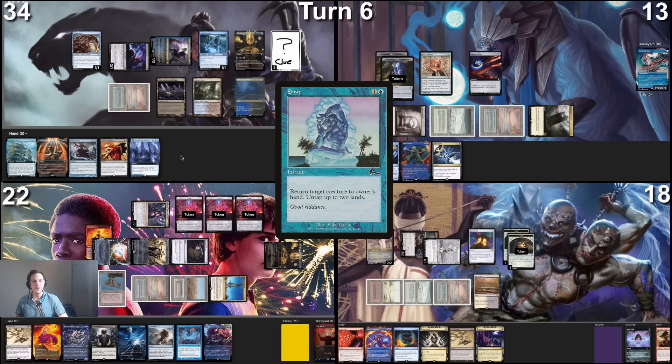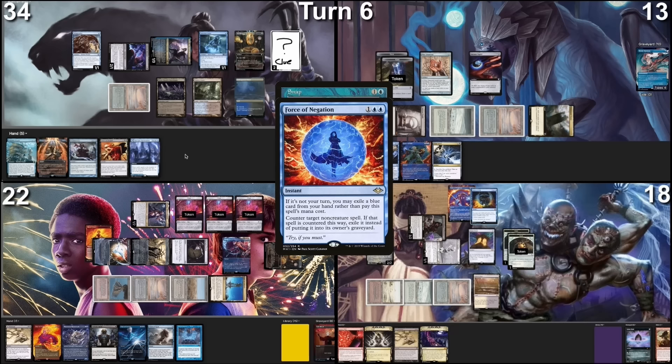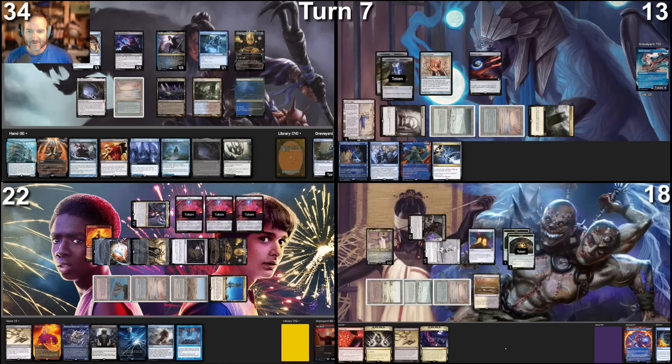With remaining black mana, we're going to cast Snap, tapping this Volcanic Island. I'm going to bounce Oppo Agent — he has the mana to recast it, so that's horrible, but I'm still doing it. I'll untap these two lands from the Snap. Play or cast Force of Negation on your Snap, exiling Force of Will. Pretty strong statement — but I just wanted to untap two lands. Yeah, that happens. Goes to exile. I didn't actually care about Oppo. I passed the turn. In Mons's end step, I'm tapping Sol Ring and these two lands to sacrifice both clues. My opponents said they had no responses, so I'll draw two cards. Then we untap and put a Gemstone Caverns into play.